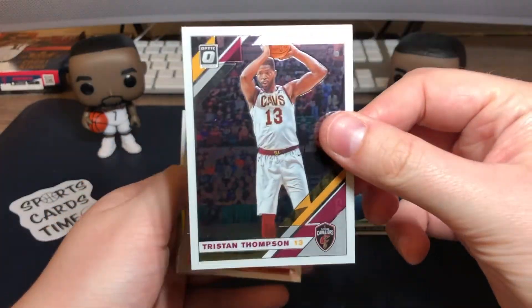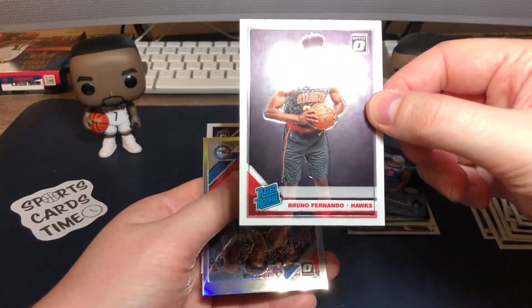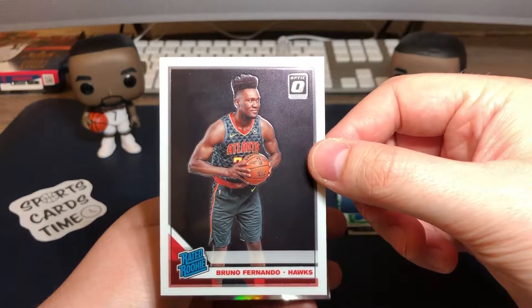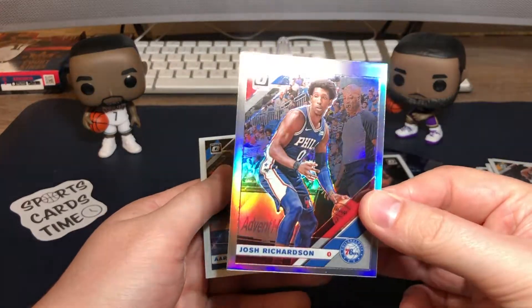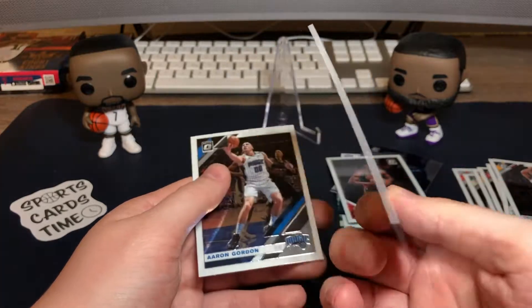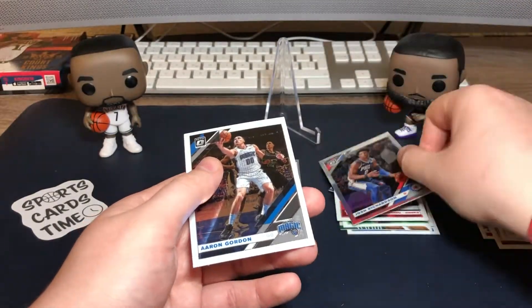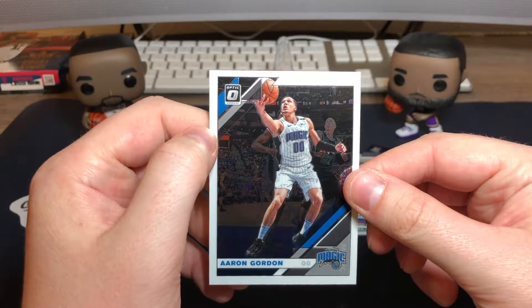Fourth pack: Tristan Thompson for the Cavs base. Rookie Bruno Fernando for the Hawks. Silver — Josh Richardson for the 76ers Philadelphia. And Aaron Gordon base for the Magic.